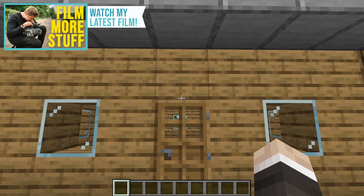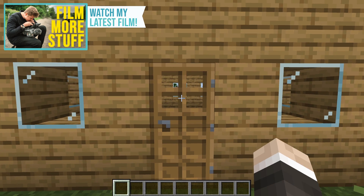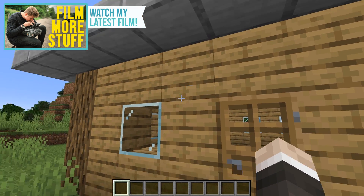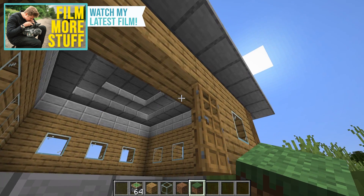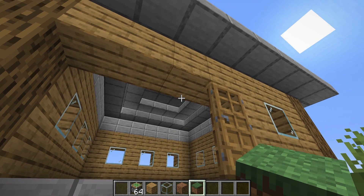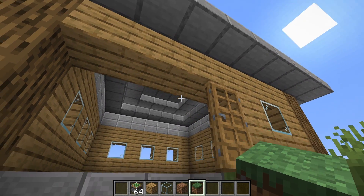Another idea I'm going to take from the original is that the door is not actually the door. I stand on the pressure plate thinking it's going to open the door, and instead it opens the wall. Now of course when this was originally created, that was a difficult thing to do — to build some form of hipster door. We didn't have observers or anything like that. It was actually quite tough.